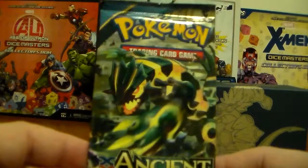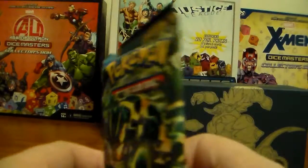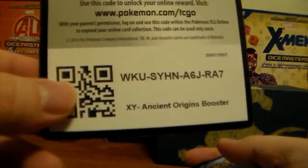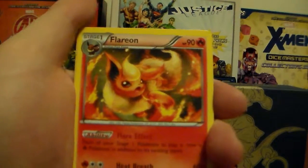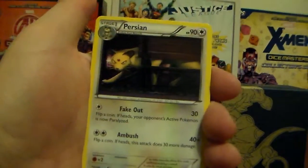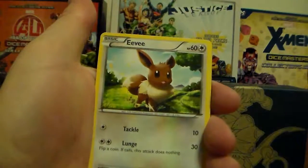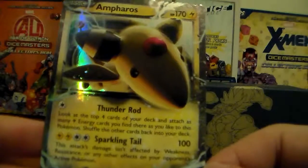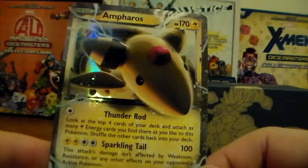Alright, this needs to have a secret rare to be something good out of this box. We got some Reverse Holographic Rares, so that's always nice, but it'd be nice to have at least another EX. Flareon, Forest of Giant Plants, Bellawesome, Persian, Gullet, Relicanth, Cottonee, Eevee, Inkay Reverse Holographic — and an Ampharos EX! Awesome! Now we're talking. Way to save it, Ampharos!